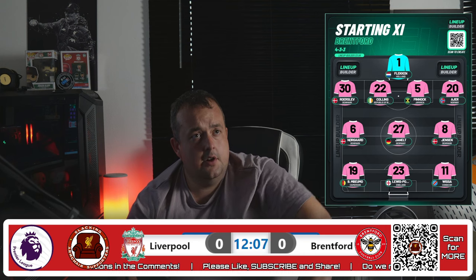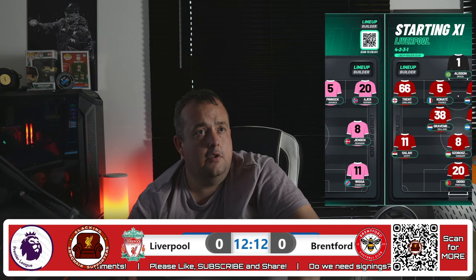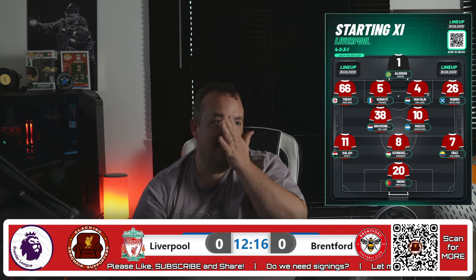Brentford corner, left-hand side. As they're attacking, it's going to be an in-swinger. Cross comes in. Missed by the Brentford player. Van Dijk clears it.